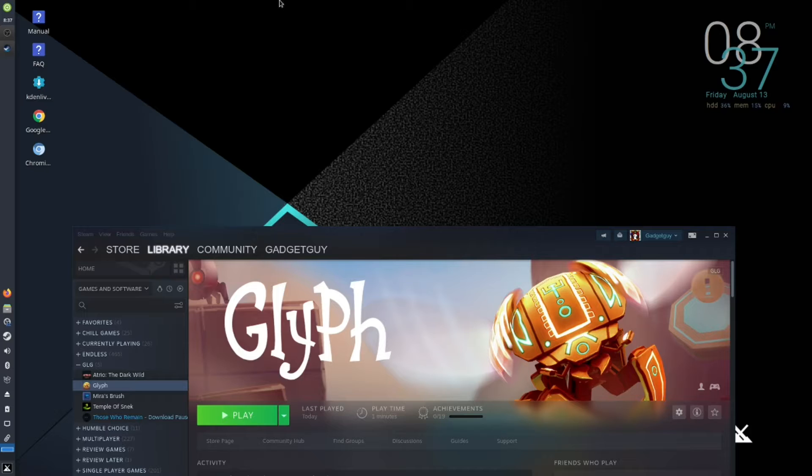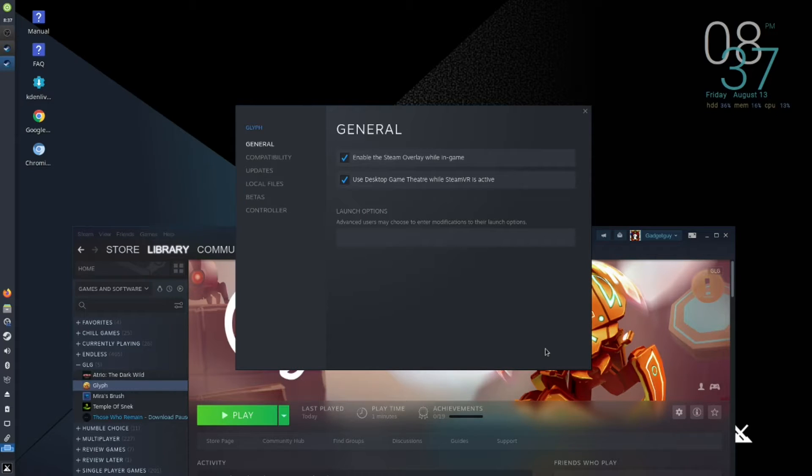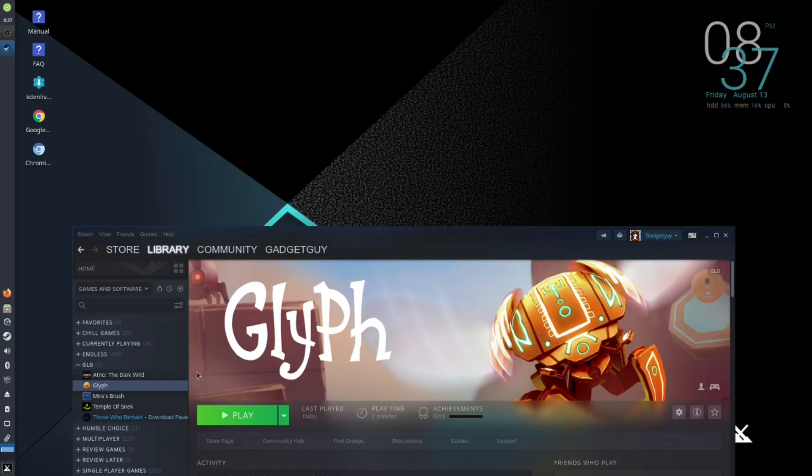Hello everyone, this is Gaming on Linux Guide. I'm GadgetGuy and today I have for you a near-perfect with Proton. This game is called Glyph. You probably are going to want to play this game with a controller, so if you want to figure out how to not make the controller work like a mouse, check out one of my previous videos in the playlist Linux Tips, Tricks, and Tutorials. Make sure that you are running the compatibility layer 6.3-5 or anything above if you are watching this video at a later date.